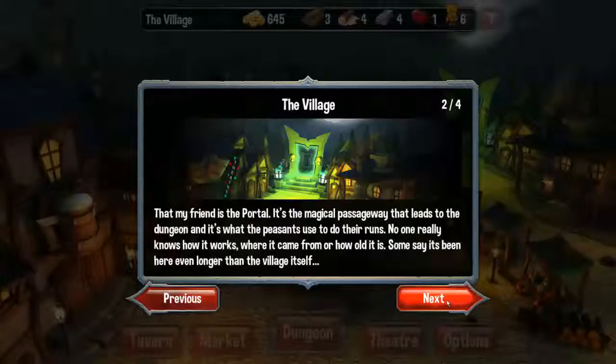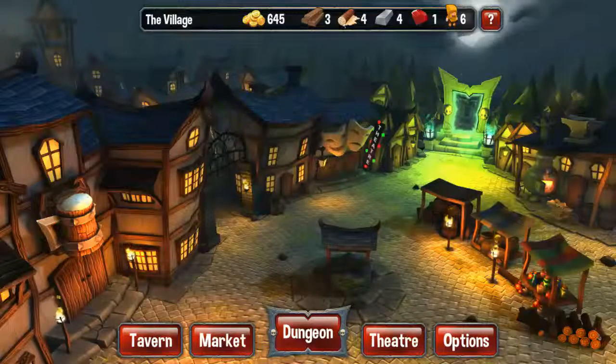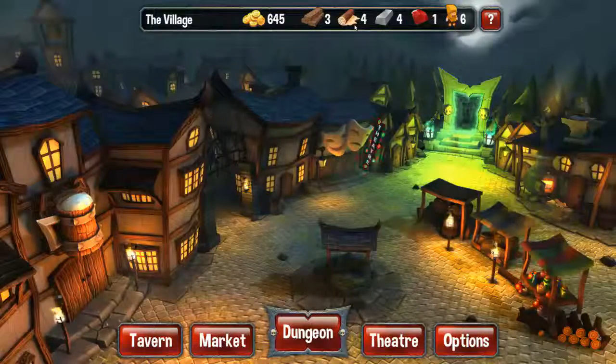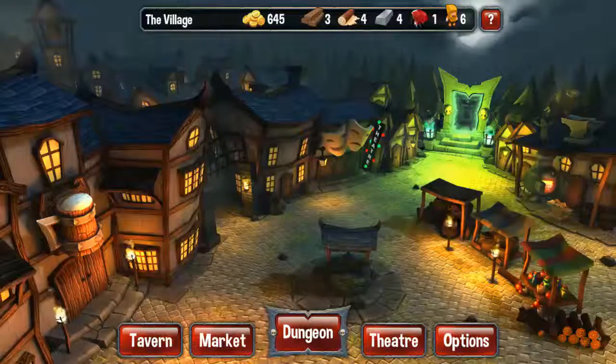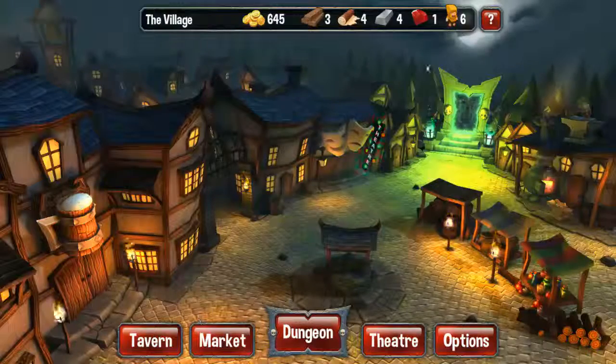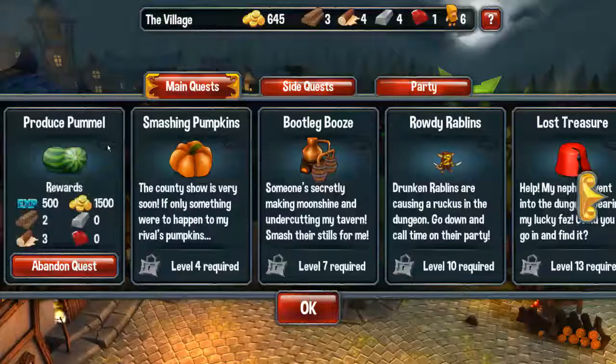Now this brings us to the village. There's a nice little cartoony picture, and there's a bunch of our resources across the top — three piles of wood, some hay or grass, parchment — no idea what that is, but we need it — and iron bars. We get a gem and a total of six peasants for our next adventure. Our main quest is the Produce Pummel: pesky rablins stole a prize marrow, we need it back before the county show. Selecting the quest shows rewards of 500 experience and 1500 gold. Now instead of dungeon delving until we die, we'll dungeon delve until we reach the quest floor, finish it, and end the dungeon.